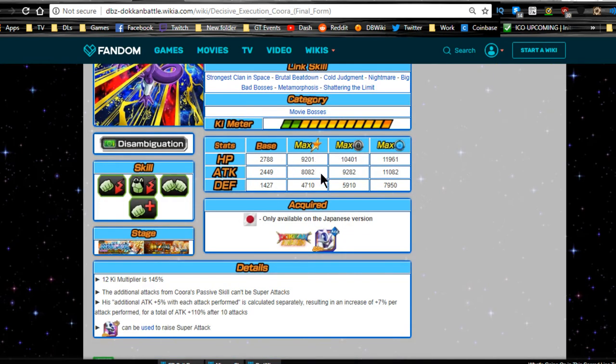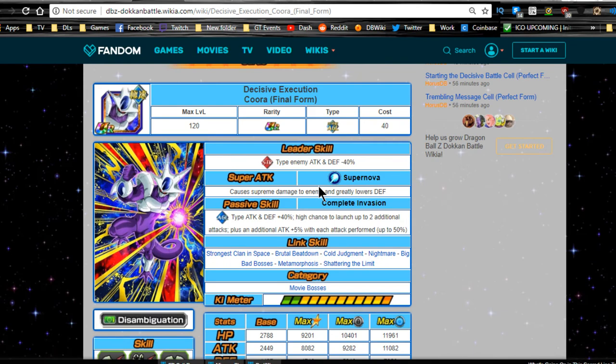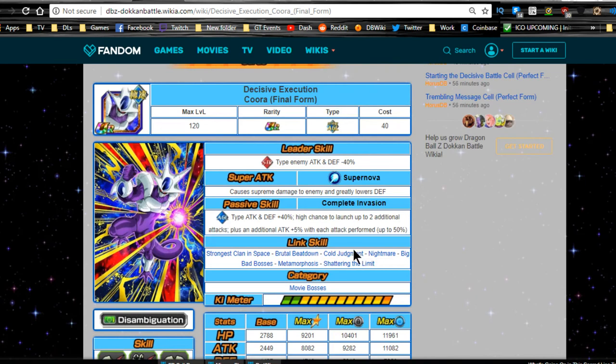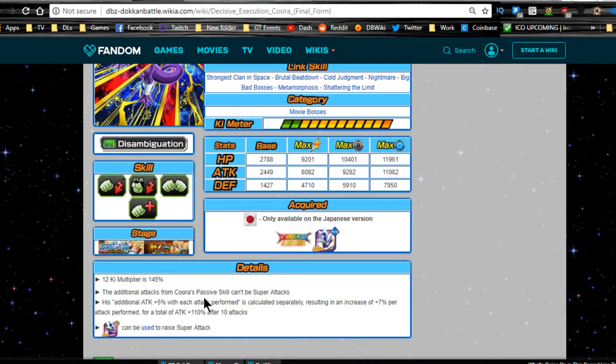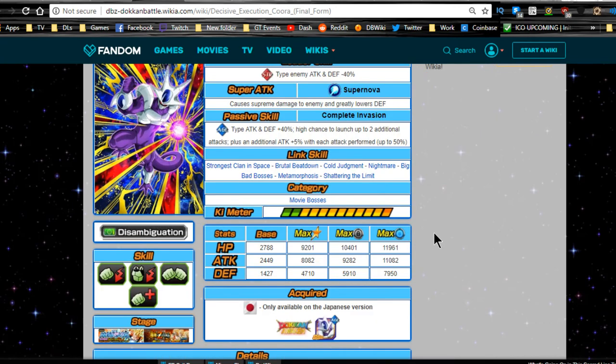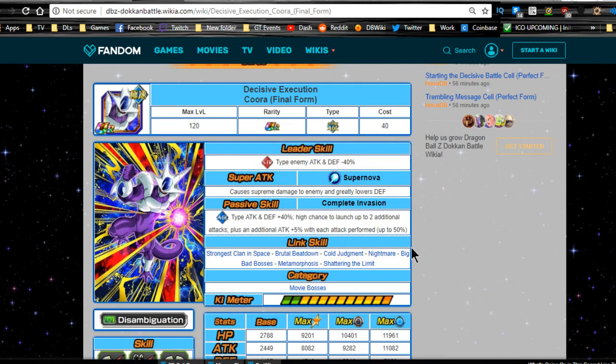Max stats are HP 9,247, Attack 8,082, Defense 4,710. I wouldn't advise using the dupe system on him since he's technically still a support unit. His 12 Ki multiplier is 145. Additional attacks from his passive cannot be super attacks — I didn't realize that. The attack plus five percent per attack is calculated separately, resulting in about seven percent per attack for a total of 110 after 10 attacks, so he can do some decent damage.